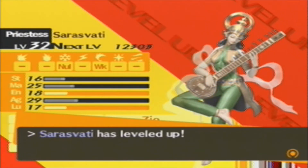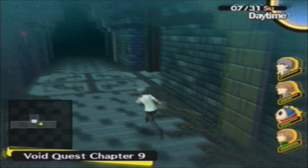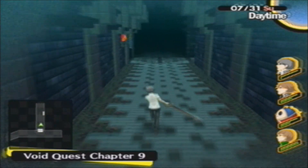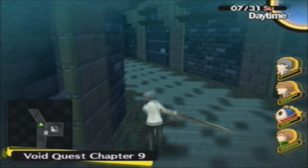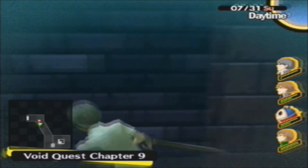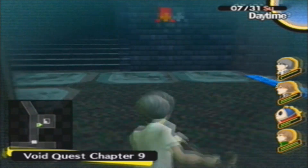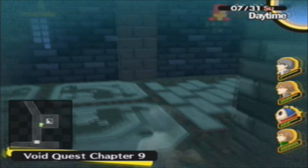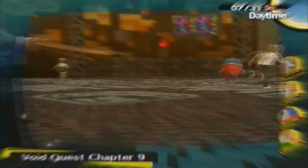We've got Sarasvati at level 32. We only have maybe three more ranks before we even need Sarasvati, and we're going to get a better Priestess Persona. We're getting closer to the end of Void Quest — there's the exit. Let's check if we can get any more chest items. There is something we need to show off here: Scarlet Turret.